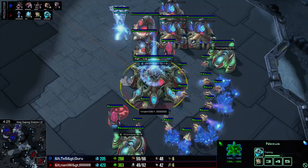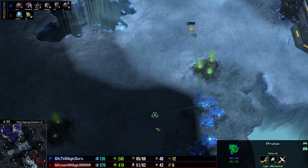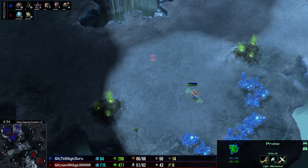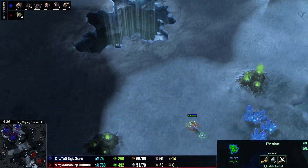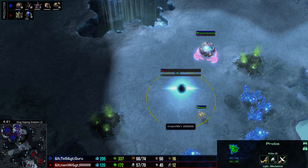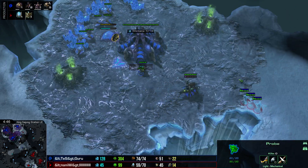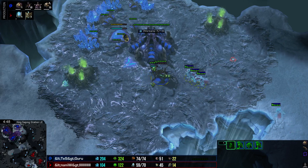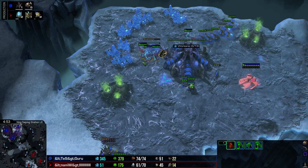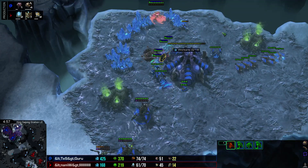Naniwa is getting up a Mothership Core for defense, possibly going for a third base soon — and yes, he is. That Ling might have seen the probe go out, but Naniwa should be able to get the base up. There's so few units on the map that neither player needs to worry about aggression. Naniwa has warped in four Dark Templar targeting the Spore Crawler, and Guru knew this attack was coming — but the Spore Crawler goes down immediately.